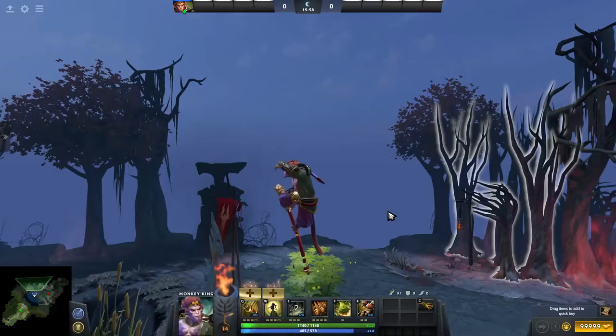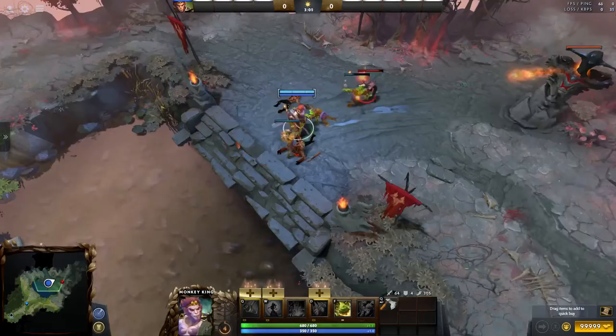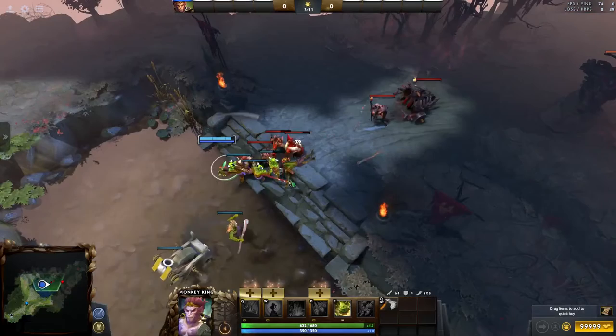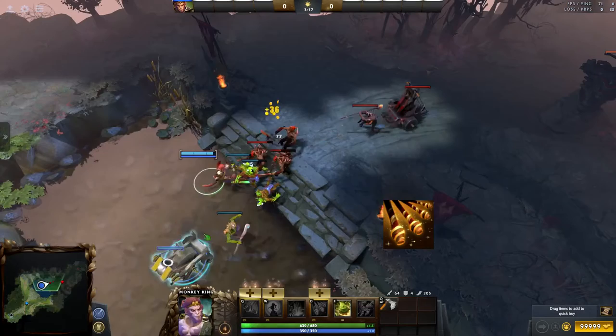Monkey King is a melee agility hero that has a very large attack range of 300. This is insane because he gets better stats on items such as Basho or Vanguard, and it gives him an advantage while laning, allowing him to CS and zone a lot better. Pair that with his passive and you have an extremely strong laner.